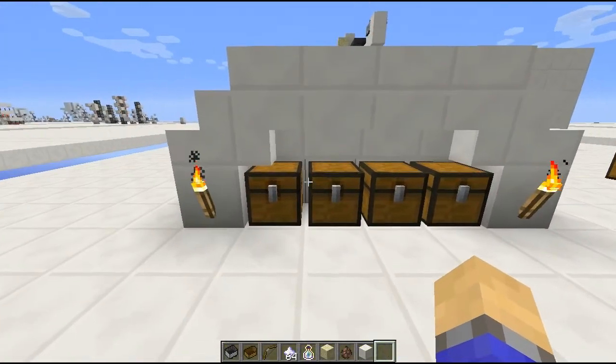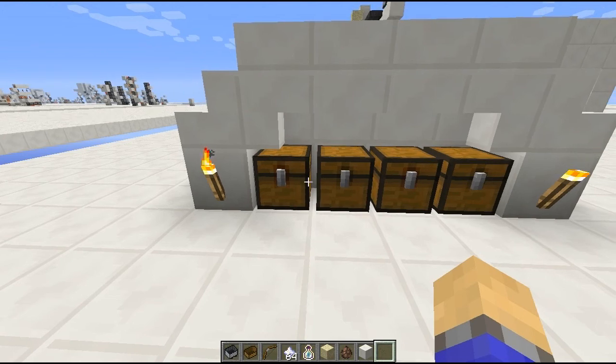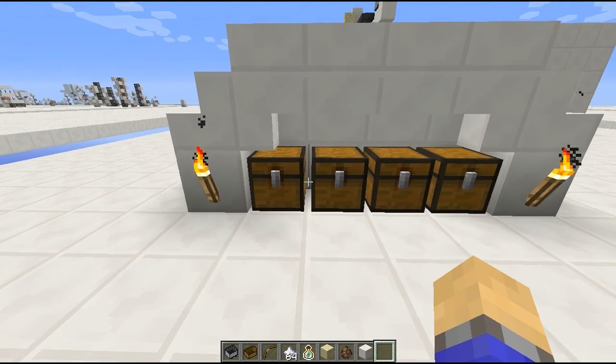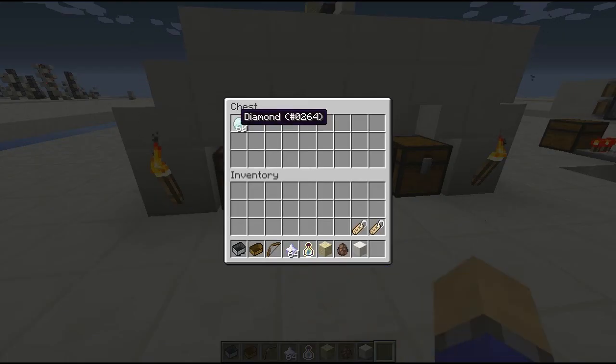This can be a way to find out if someone steals items from a chest, because it can detect if they steal a single item. Normally with a comparator, if you took out one item it wouldn't give a redstone pulse, but with the dud it does.